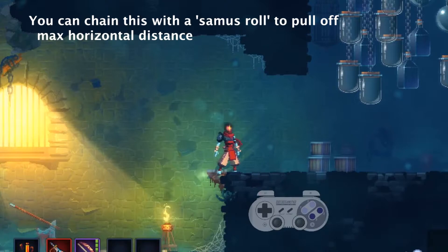To do a Samus roll, you need to go airborne by jumping, attack, and immediately cancel it with a roll.